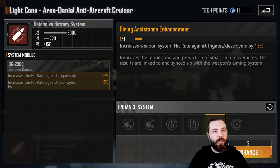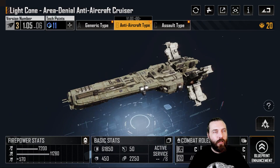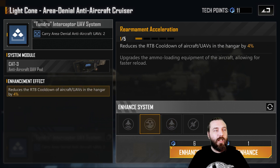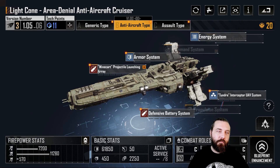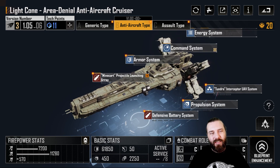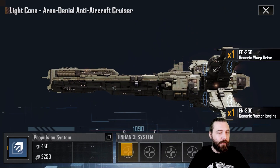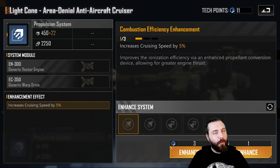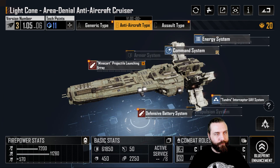For the defensive battery, pick up the hit rate against fighters and corvettes again, then cooldown and a damage mod. Moving to the tundra — we've already picked up one missile tracking — so at this point probably picking up lock-on and either RTB or hit rate will help. I'd go hit rate over RTB personally, since that means more damage out. RTB basically acts like a cooldown for aircraft. Go for the hit rate. That's your three slots. The warning system again — I'd recommend completely ignoring it, it doesn't work. Pick up double cruise and one warp for your last three remaining slots on the anti-aircraft type.